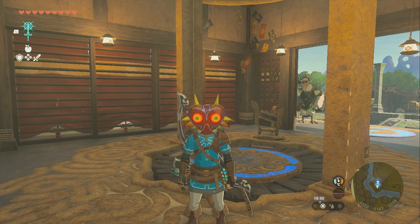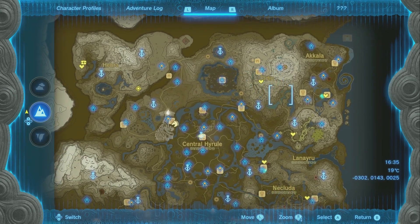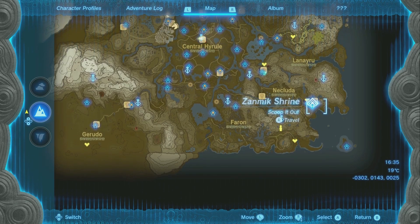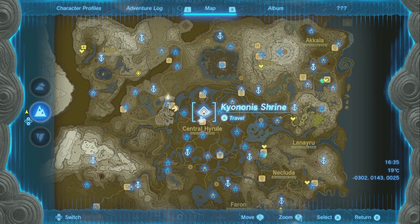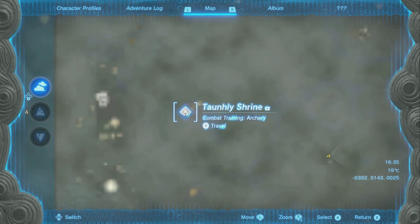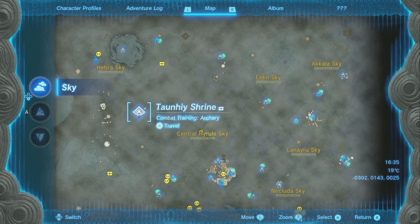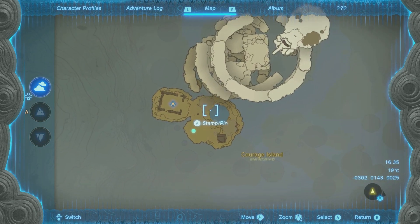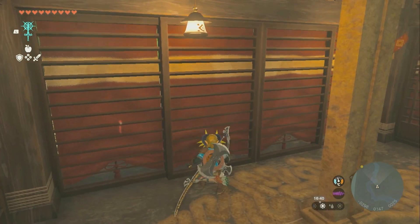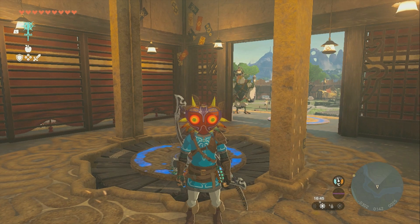That leaves a few questions: where do you get fairies, where do you get diamonds? In Goron City you can buy diamonds for 1,000 rupees, and you can apparently find one in a nearby shrine chest as well. As for fairies, you generally find them on the sky islands. There's one at a shrine you can reach from the Lindor's Brow Skyview Tower by gliding over — every few days you can get about three fairies there. To catch a fairy, crouch walk over to it, then last second run, jump, and grab it.